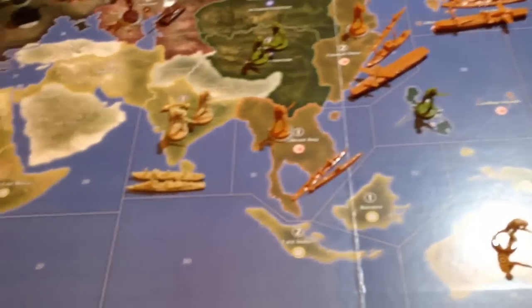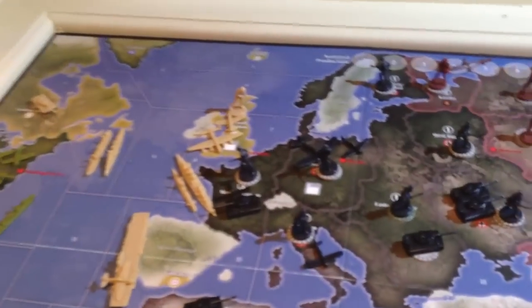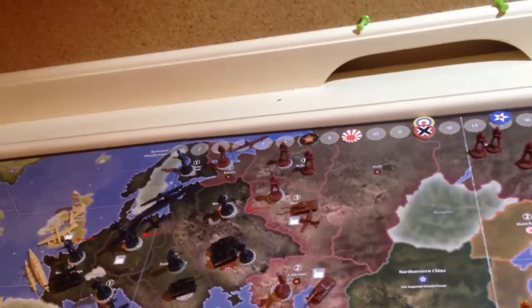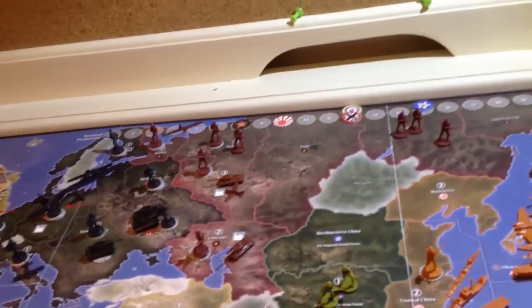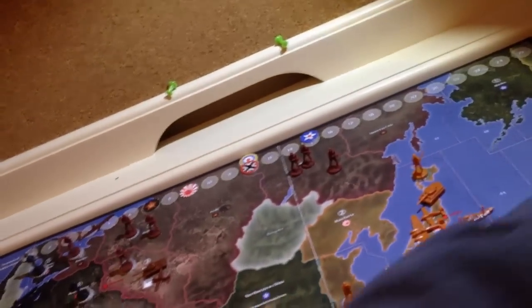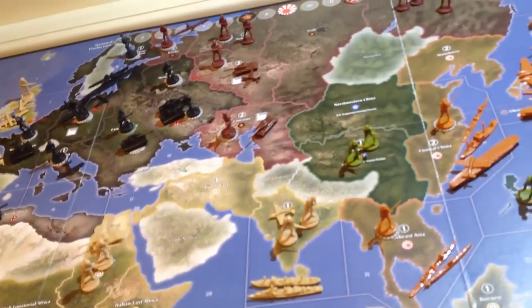Okay, basically finished setting it up. Western Russia, got some infantry, and then we put a tank in North Africa. Now we're on the ships — we're going to give a battleship and a sub to Sea Zone 5. I need another sub for Sea Zone 9, and then a destroyer, another sub, and another transport for Sea Zone 16, basically representing the Italian fleet.